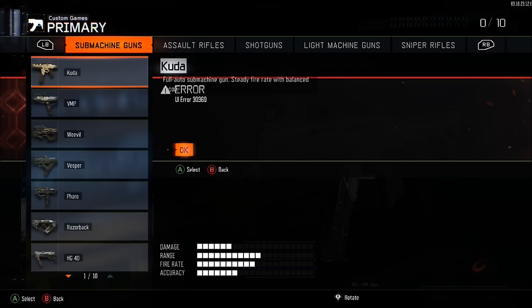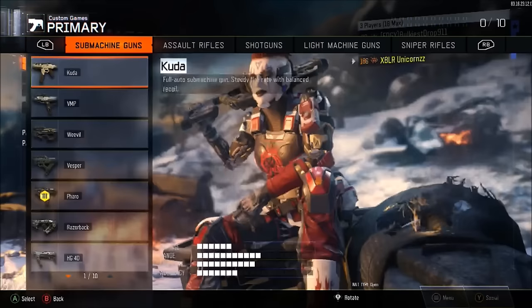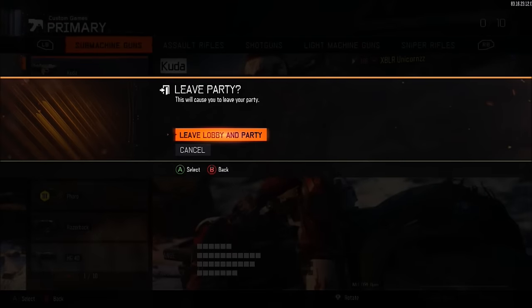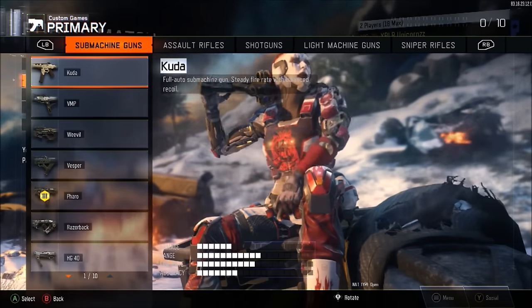After that you should get a little error message. If you do not get this error message, you have to retry this step. But if you do, just wait until you join your friend's match. Once you join your friend's match, simply leave the game with your first controller by pushing B, then leave lobby and party — you should now be in your own public match.